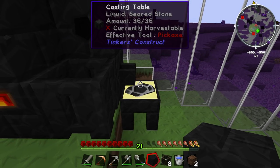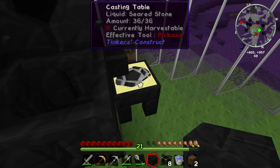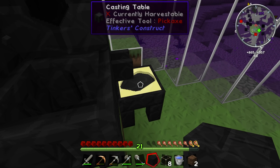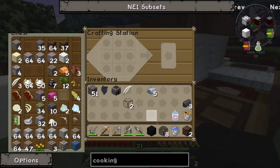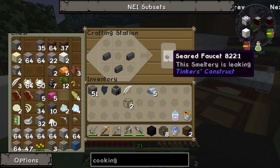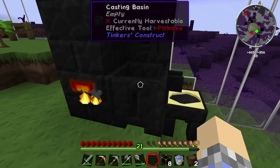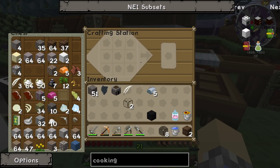Let's finish getting our seared bricks. Come on now — there we go. That's two, and that's three — that's all that we needed. Come back over here, put the three together, get our faucet. Now we don't have to break and replace things — we have both a basin and a crafting table. Happy with that.